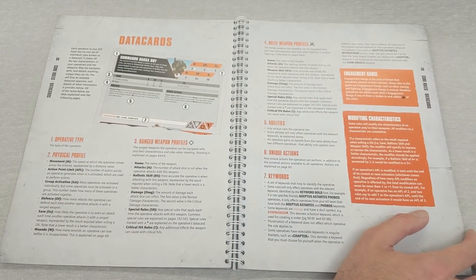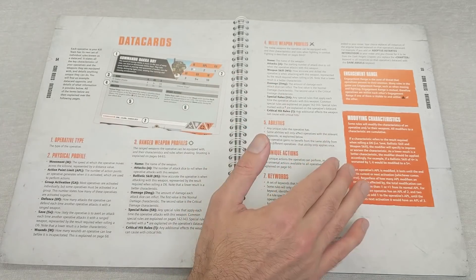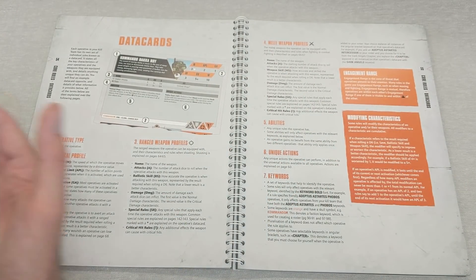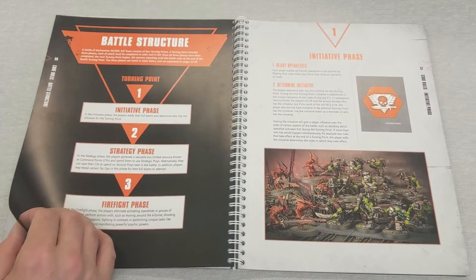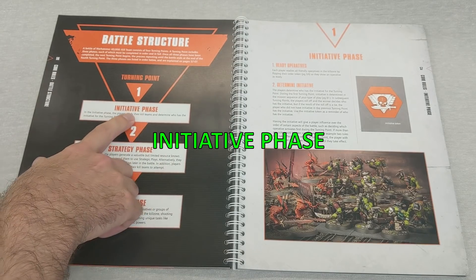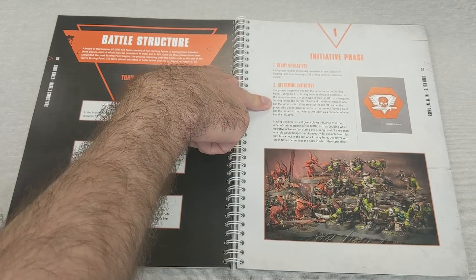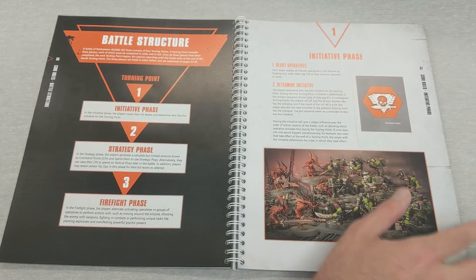Battle structure: Initiative, Strategy, Firefight. Initiative is literally - ready your guys, who's going first? That's it. I do want to point out that Determine Initiative isn't a roll-off; there's actually a game mechanic that decides who goes first. We'll get to that later, but that's a whole thing.